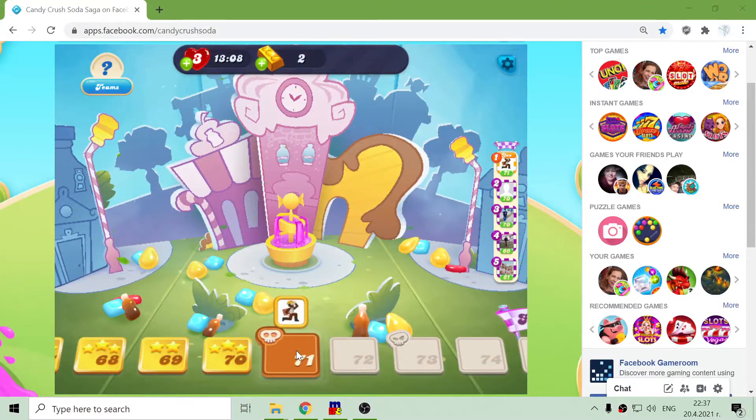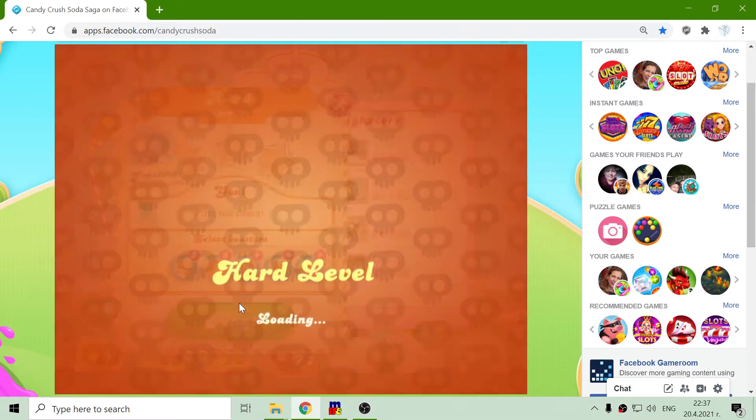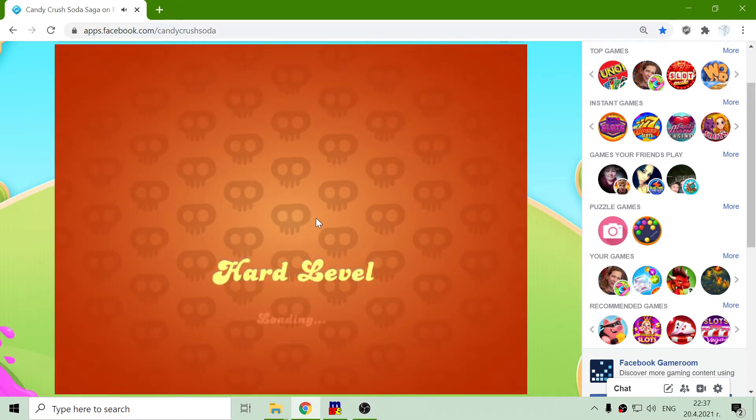Okay, this is Candy Crush level 71. Hard level. Let's try this.